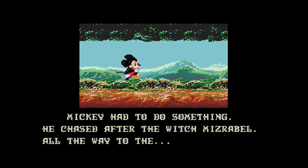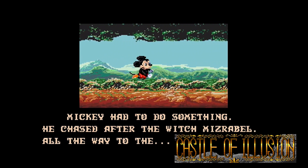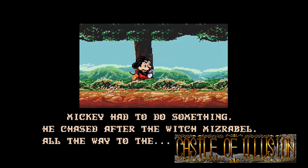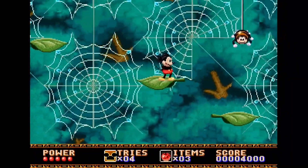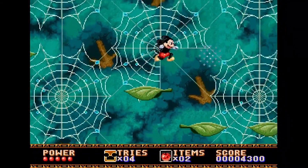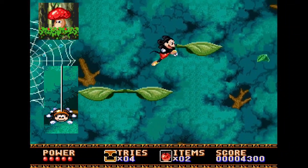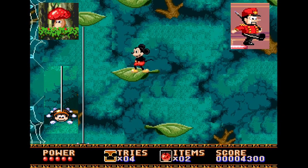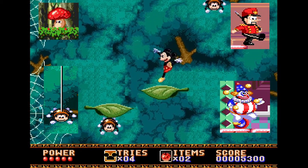After thanking the King and hurrying into the castle's hallway, Mickey begins to search through five doorways, each leading to a different level. As well as Miserabelle's henchmen, Mickey will have to defeat many other bizarre enemies throughout the game such as enchanted mushrooms, spiders, toy soldiers, and ball-juggling unicycle-riding clowns.